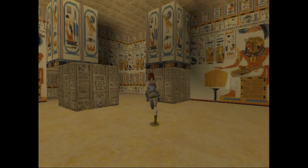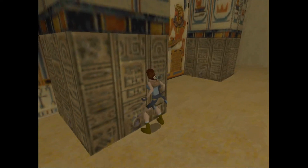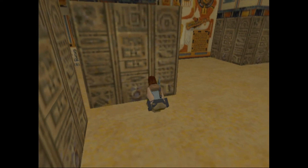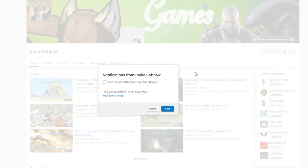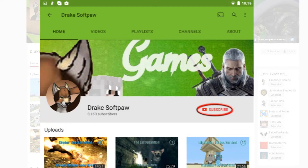Hey guys, my name is Drake and welcome back to another episode of Tomb Raider 1. In the last episode we got to this area where we have to open these. Before the video continues, could I please encourage you to press that like button down below, turn it blue, help the channel out. Also, if you're not subscribed already, press the subscribe button, click the bell, then press 'send me all notifications for this channel' and you'll be notified when I've uploaded a new video. If you're on the mobile app, just tap the subscribe button and then tap on the little bell.